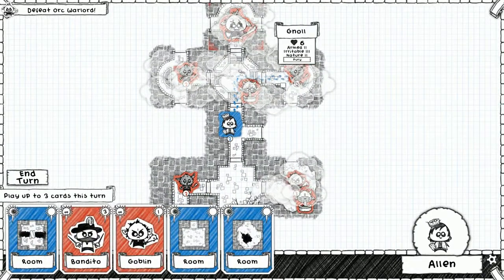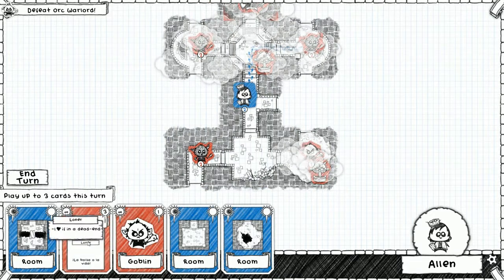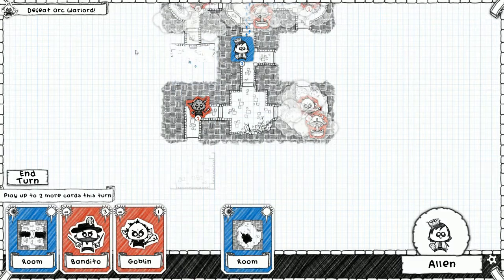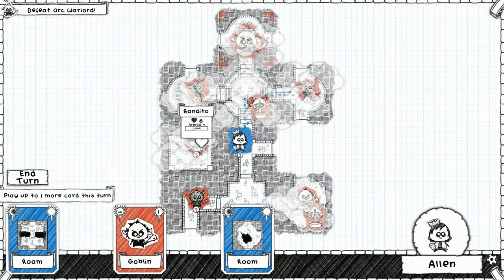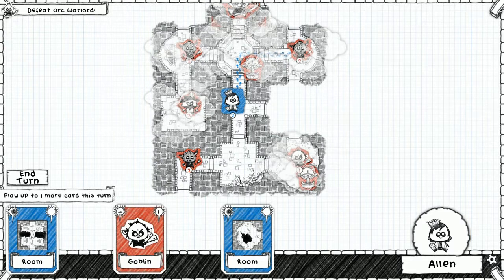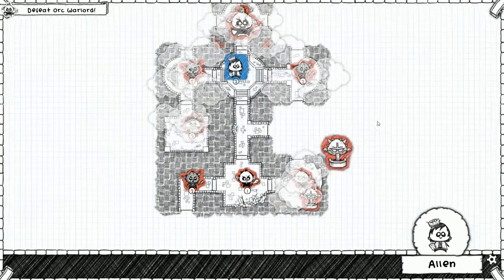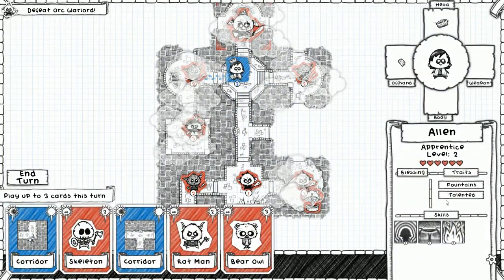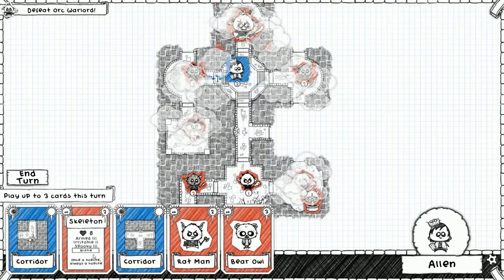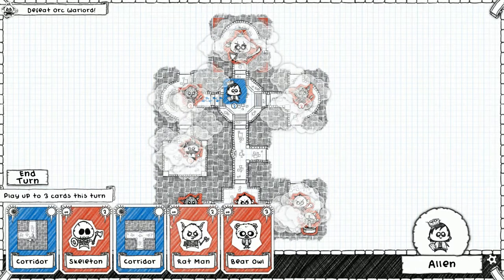Currently we're gonna go up to this gnoll, which means we'll pass through the fountain of stupidity. Bandito — if he's in the dead end he gets minus one health. Let's put the bandito there. He's gonna go for the fountain of stupidity so we have one. We have a skeleton, a rat man, and a bear owl. We're gonna go fight this gnoll here.